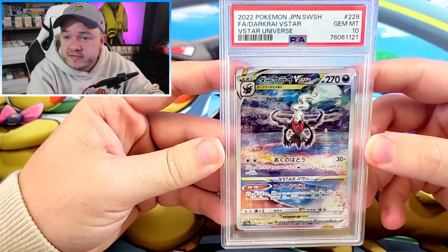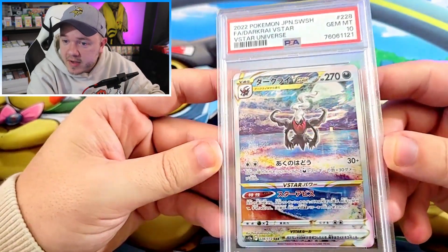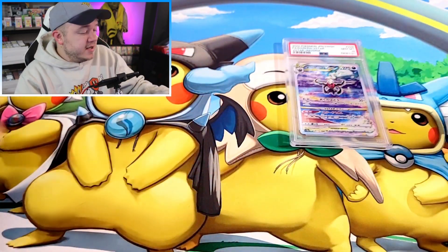I bought a bunch of great SAR cards from V-Star Universe. This one is the Darkrai — really nice looking card. One of my favorite artworks from the set. Darkrai is one of my favorite mythical Pokemon and this was a really nice artwork of Darkrai.